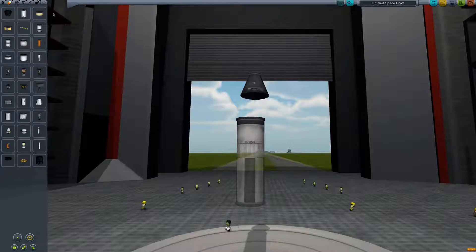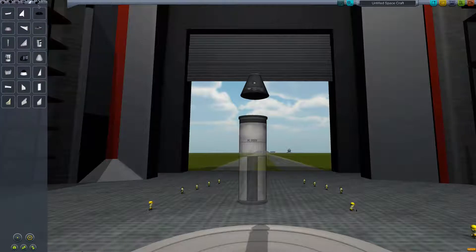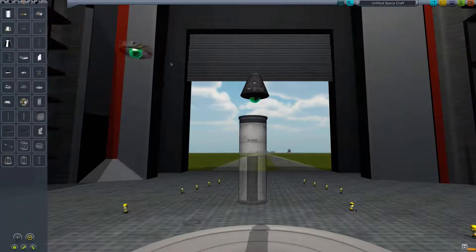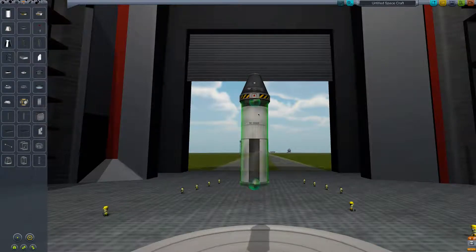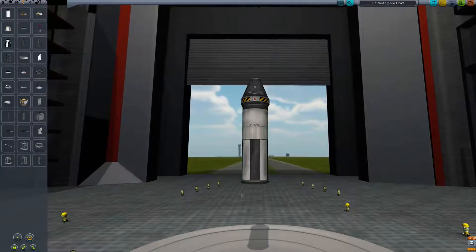And now what we need is a decoupler. So this pod up here is where the Kerbal sits and this is our fuel tank. Once this fuel tank runs out we want to be able to detach it and let our Kerbal land safely. So we're going to go to structures — stack decoupler — pop that right there. And now all we're missing is a rocket.